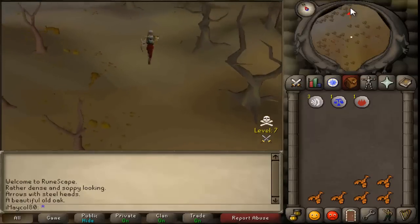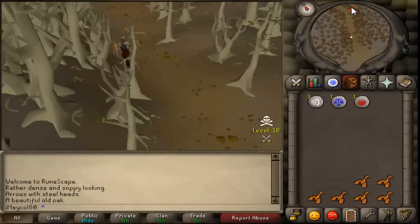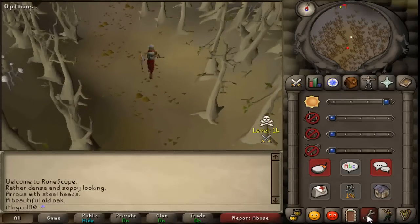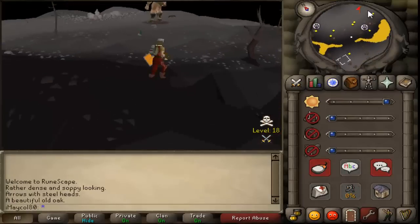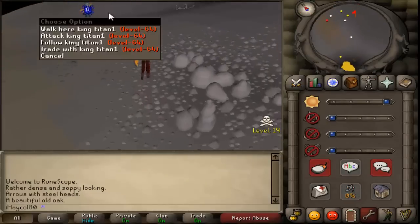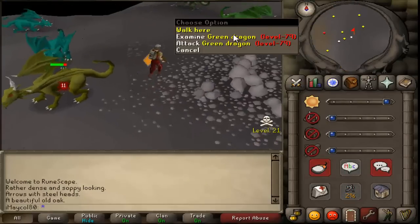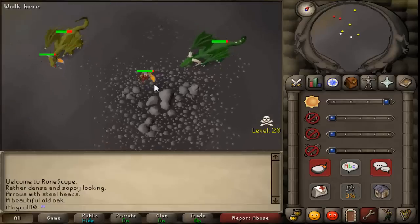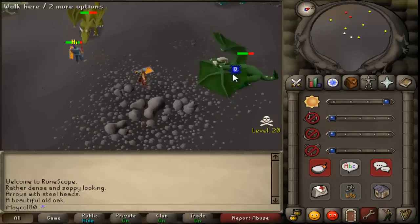Now I will show you the location. Okay, so we got here and the first spot I'm going to show you is this one. To kill this green dragon, all you have to do is attack him and click here exactly where I am.